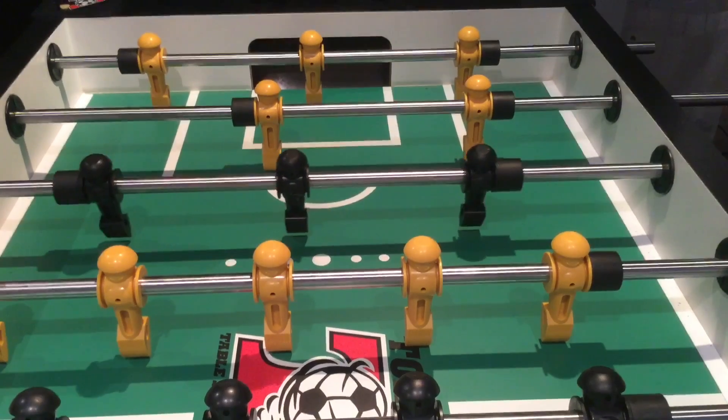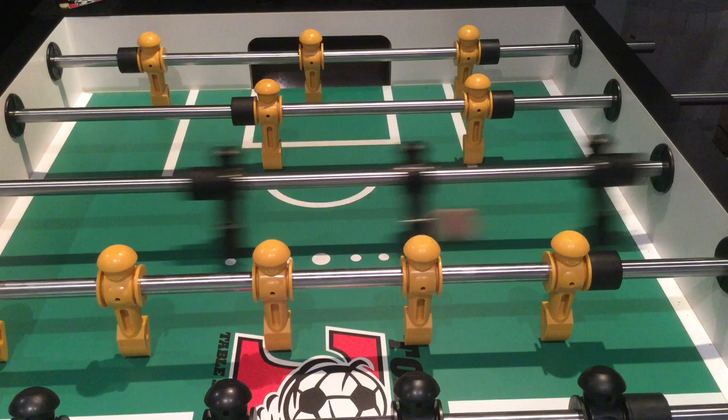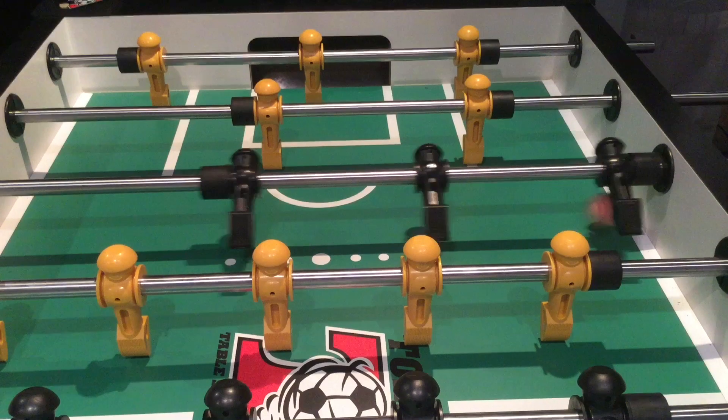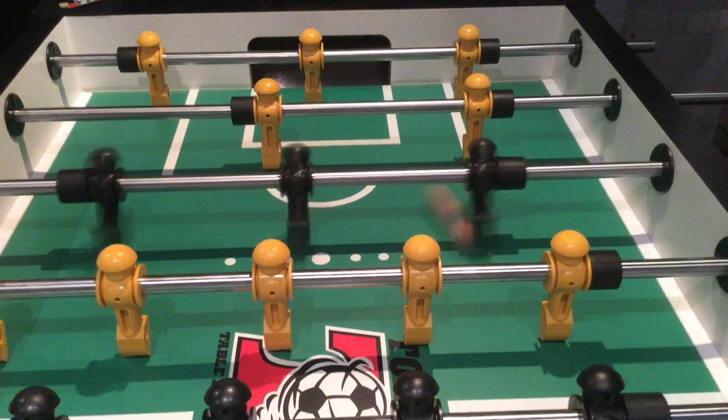Next we have the slingshot. To correctly attempt the slingshot, you bounce it off the wall with your middle man, let it hit, and when it slings back out you slot it into the net with your right man.